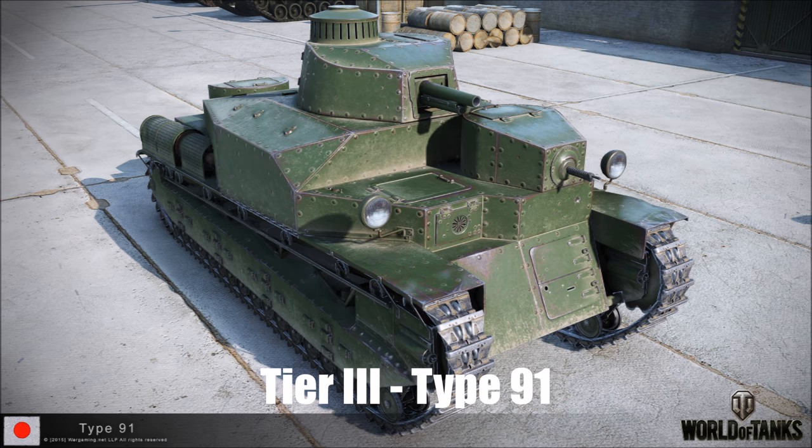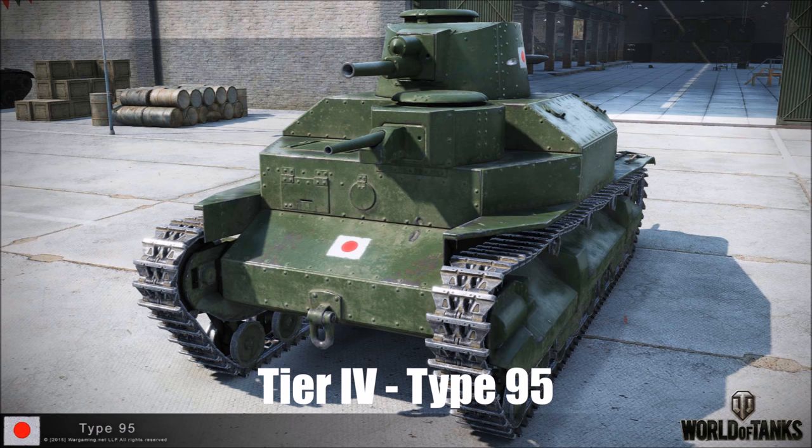At tier 4 we have the Type 95. The top gun has acceptable penetration with good alpha damage and a decent rate of fire. The mini turrets and oddly angled armour on the hull can provide lucky bounces if you angle the tank correctly, but it has limited gun depression over those mini turrets at the front. It's a tall, fat, large tank and a huge target that'll easily get spotted, and both guns have very slow shell velocities with arcing trajectories.